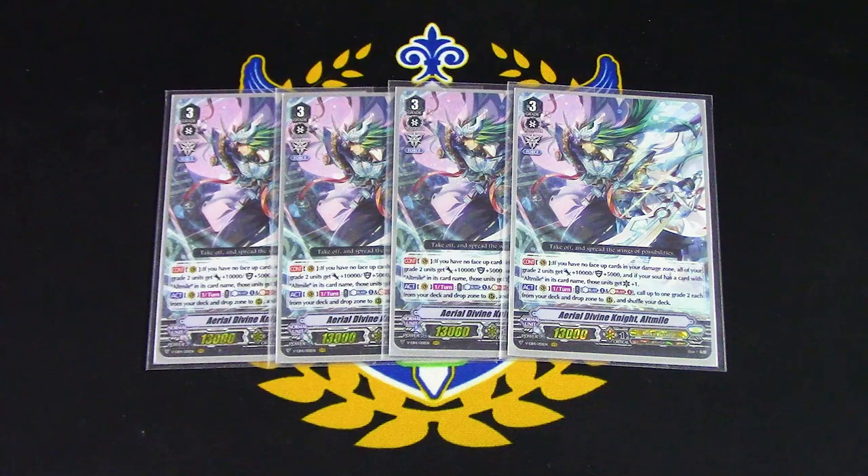The other skill is Act once per turn — Counter Blast 1, Soul Blast 1 — call up to one Grade 2 each from your drop and from your deck, then shuffle your deck. So it lets you recycle cards and pull out the Grade 2s you're looking for — a basic toolbox from your deck and drop zone. It doesn't matter which Alt Mile is in your soul, so you can ride these on top of each other and your Grade 2s now have crits, which helps apply pressure. You want to be on this card for the entire game.